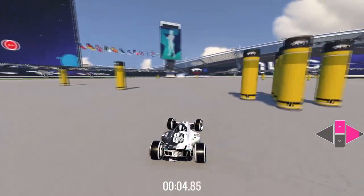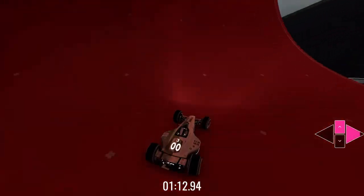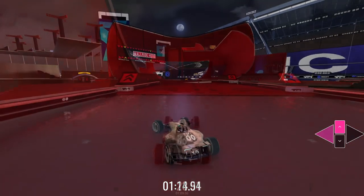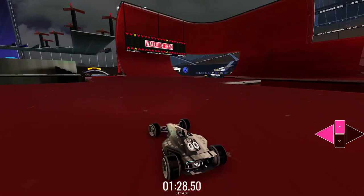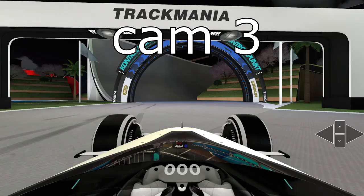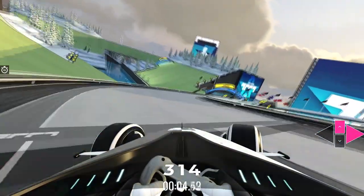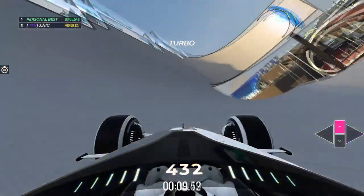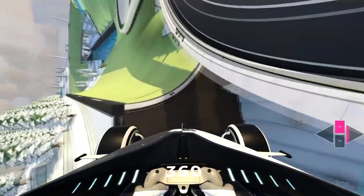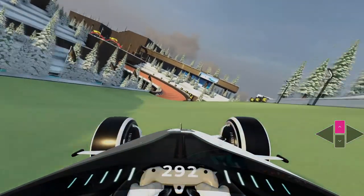Not all maps will have the camera change happen for you, so it's crucial that you can change it yourself at a moment's notice. I'd recommend having two camera angles bound — your regular one, and also Cam 3, which is the first-person camera. That's pretty much what you need for controls to get ready for the nitty-gritty of the game. We'll cover more in the next episode on why you suck at Trackmania — subscribe!